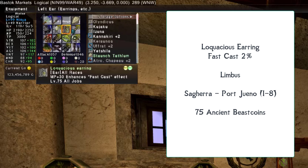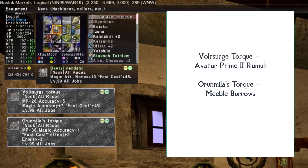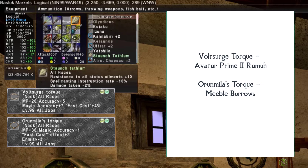For the left earring, the Loquacious Earring from Limbus gives fast cast +2%, purchasable from Sag Huria in Port Jueno at I8 for 75 Ancient Beastman Coins — either farmed or purchased from bazaars. For the neck slot, the Voltsurge Torque with fast cast +4% from the Avatar Prime 2 Ramu fight is recommended (a fairly easy drop). Better still is the Orunmillis Torque from Mebel Burrows, though it's reportedly difficult to obtain.